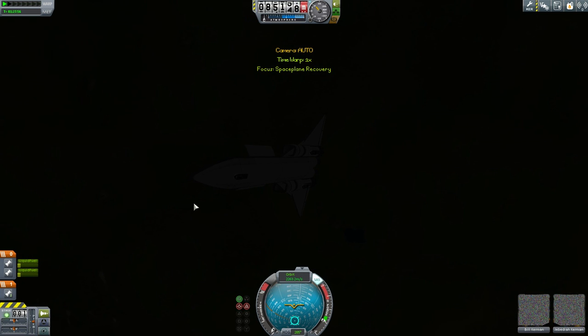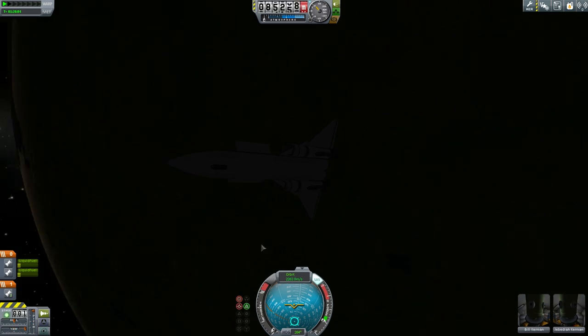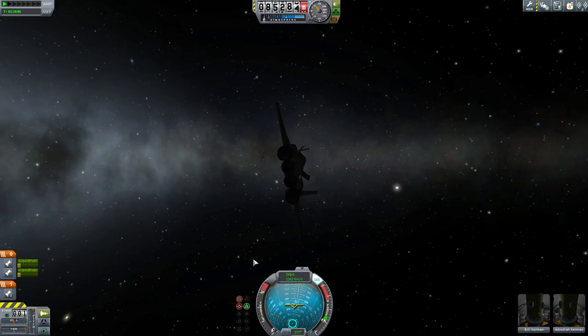Hello, it's Scott Manley here with another part of my career mode tutorial slash playthrough. We are flying our space plane which we have taken to space. We have used it to launch a satellite which recovered a highly valuable piece of space debris or space junk.